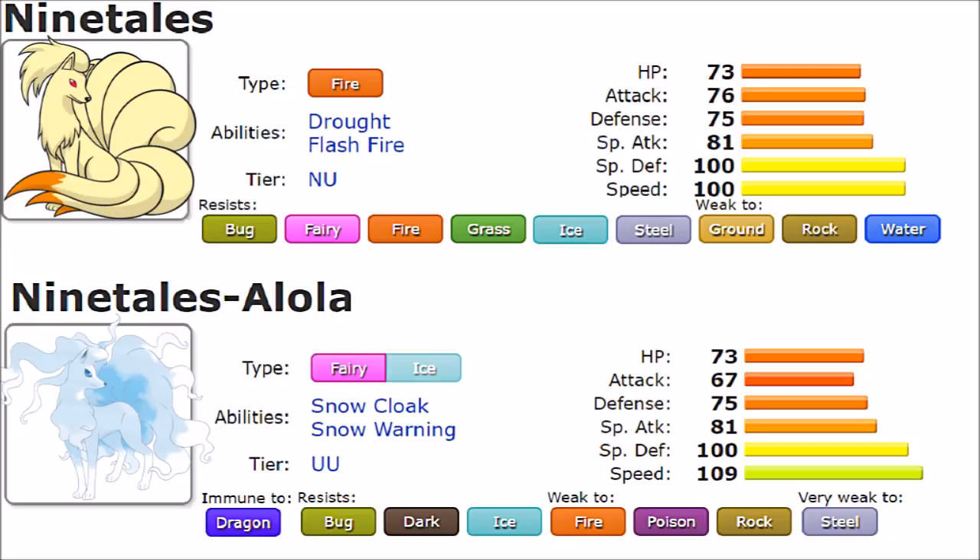As a whole, their typing and stat distribution makes them fairly average at best — probably below average really. So what makes these Pokémon viable? Their abilities. They're only as viable as their abilities make them out to be, because they are among the strongest weather setters in the game. With average stats but a strong weather-setting ability, they become a bit better than they should be.